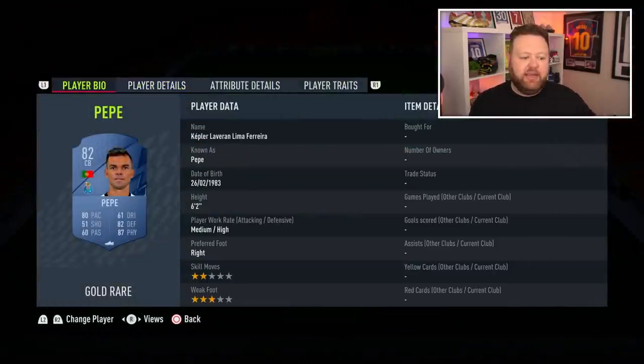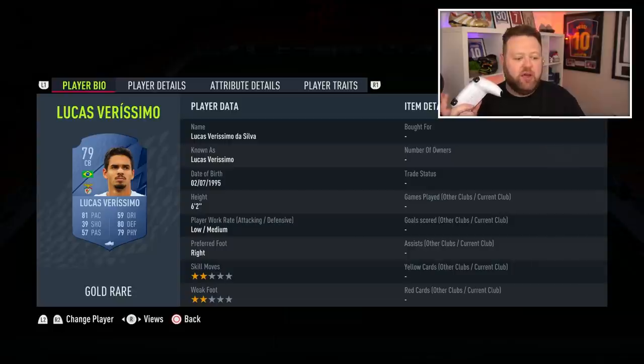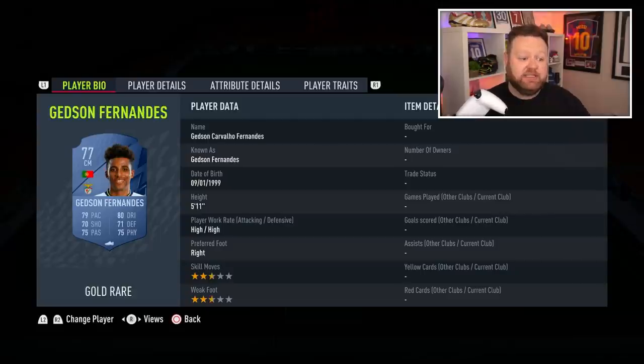Next we move over to Liga NOS — a pretty good starter league. We've got Pepe with 80 pace, a plus-14 pace increase this year, which is kind of nuts as he continues to age. He could get a strong link to Rafa, who has four-star skills and 94 pace. Another good centre-back in this league is Lucas Veríssimo — 81 pace, 80 defending, six foot two. A tall, fast centre-back, and there are lots of good Brazilians in the Portuguese league as well.